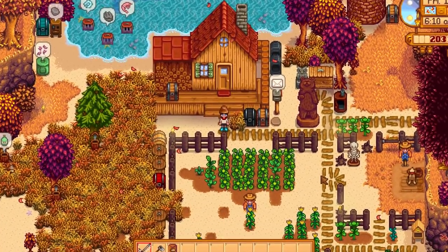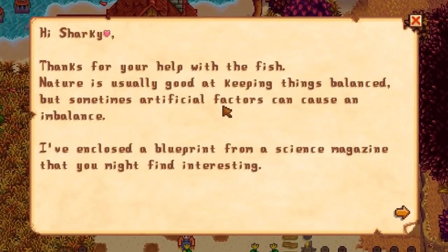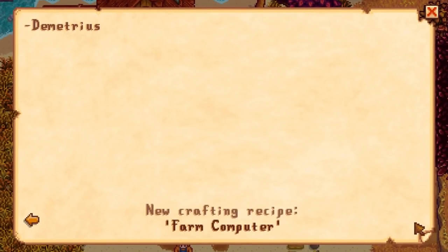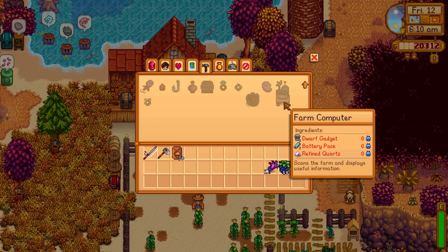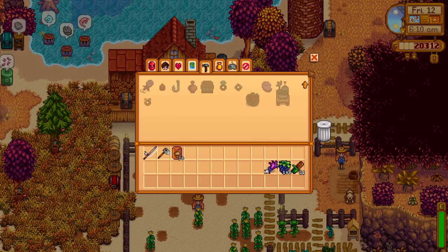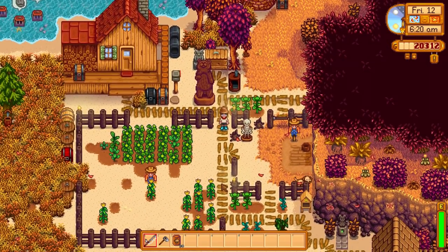We've got 20k, we need five more to get the barn upgrade, so that's what this episode is probably going to be focused on. Demetrius has given us the farm computer recipe - this will scan the farm and display useful information. I've showcased this in the video when all the new items came out in 1.5, but I've never crafted it myself and actually got it in the game, so that's pretty awesome.